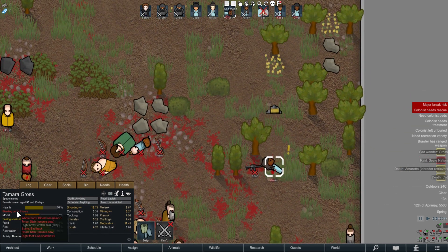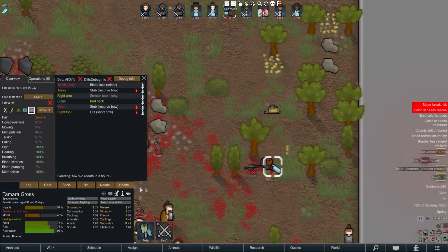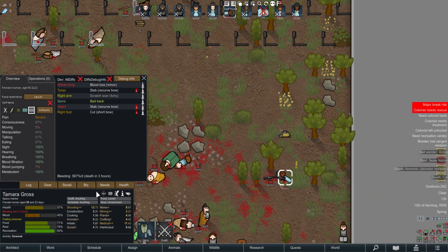And if I do the same with Gros, it'll tell me exactly what's wrong over here. Whole body, blood loss minor; torso stab, recovering; spine, bad back — and so on. You're old. You suck. Just like me — I feel your pain.